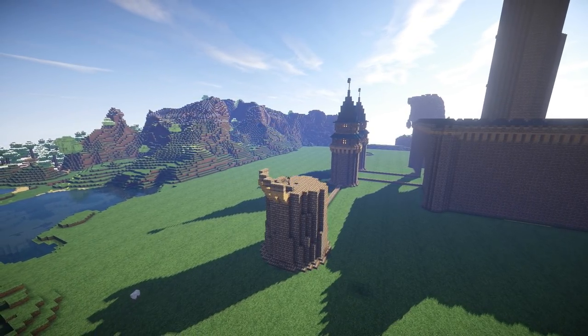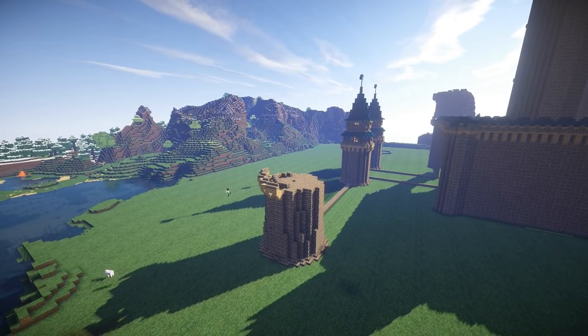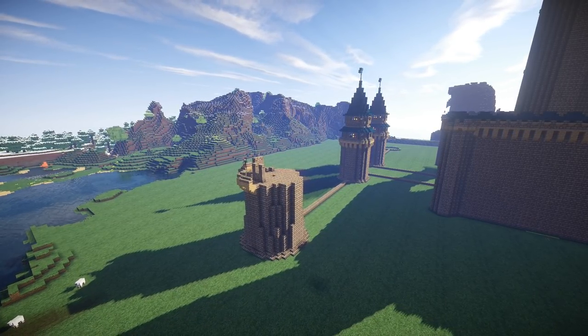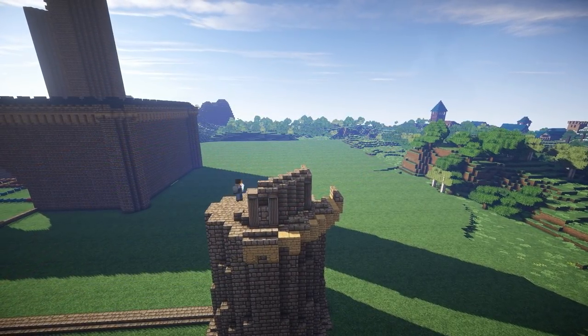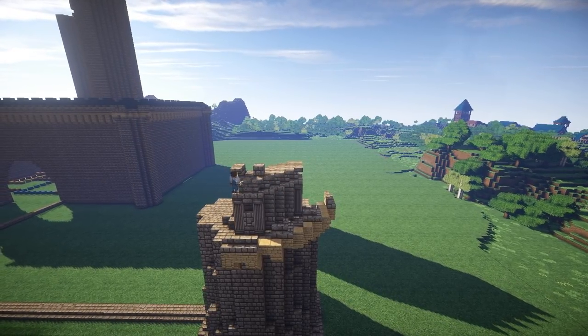All it takes is one block placed incorrectly. And if your build bases its design on that specific block, you can throw off the whole design of your castle — a whole side of a castle can be incorrect because you got one block wrong. So to eliminate that problem from the equation, the best thing to do is to copy and paste and rely on the computer to do the repetition for you.